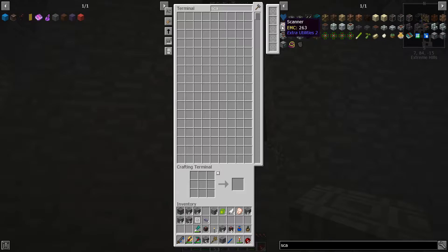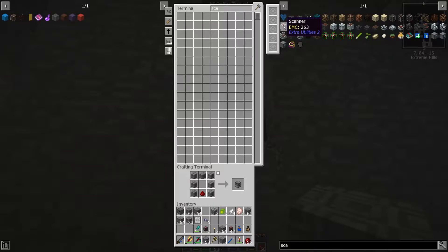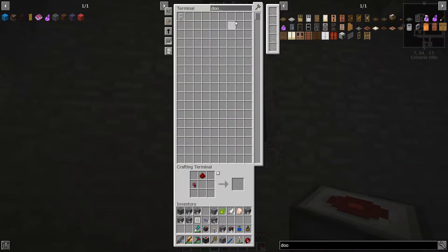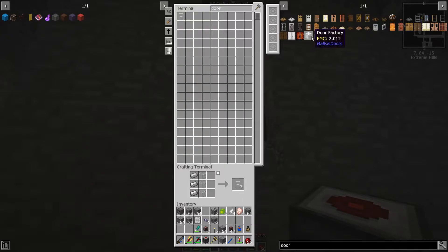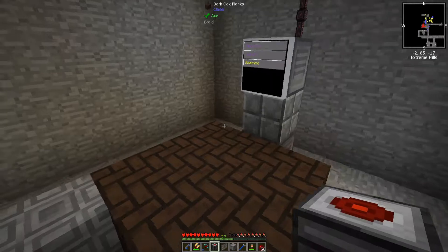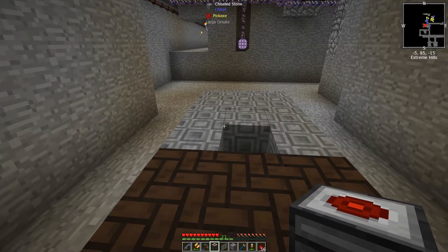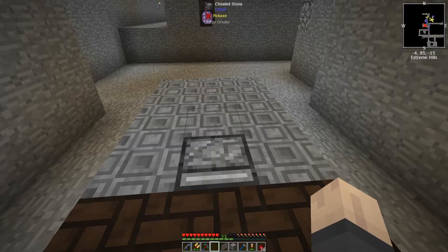I can make a scanner! Throw one of those in, and I also want to make a fancy door. I'll make a couple of those — iron is certainly no problem. For the scanner, you have to position it like this, and then the door goes right there.